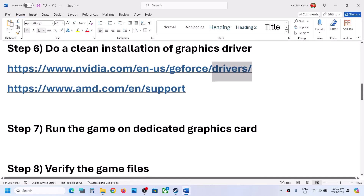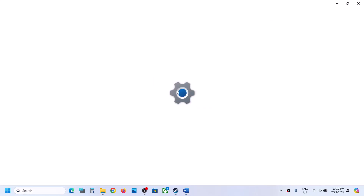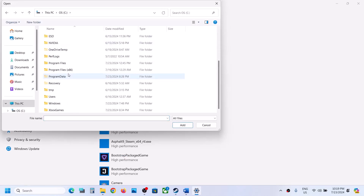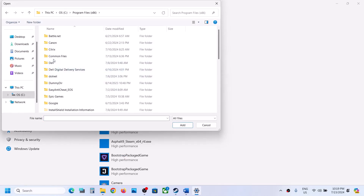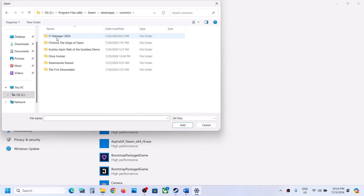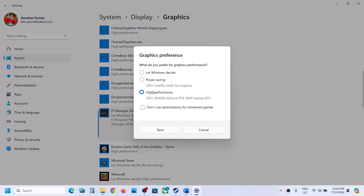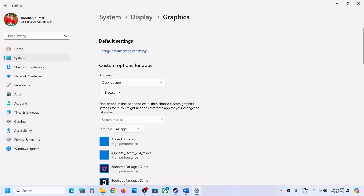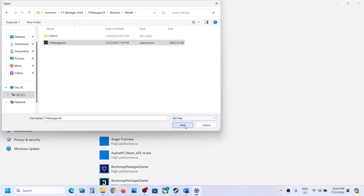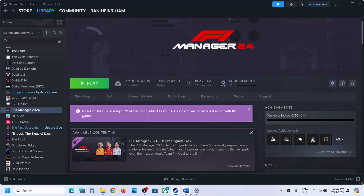The next step is to run the game on the dedicated graphics card. Type Graphics Settings in the Windows search box and go to Graphics Settings. Click Browse, go to the game installation folder, open the game folder, select the game exe file, click Add. Once added, click Options and select High Performance, then click Save. Again click Browse, open the F1 Manager Binaries Win64 folder, select that exe file, click Add, click Options, select High Performance, click Save. Then launch the game and check.